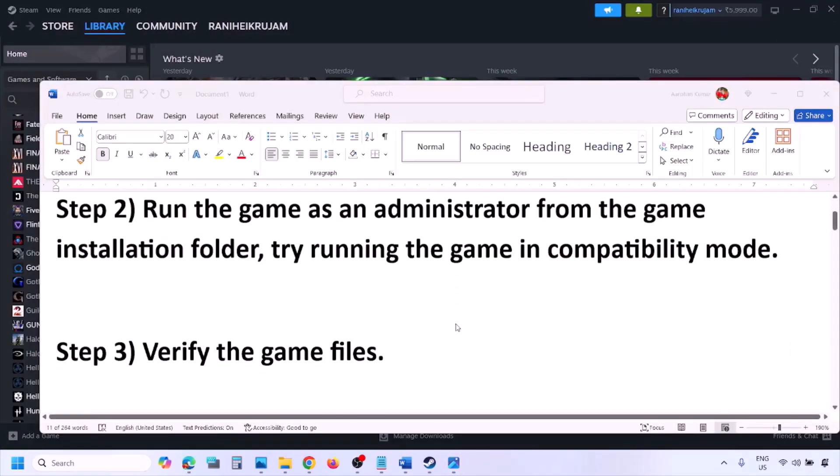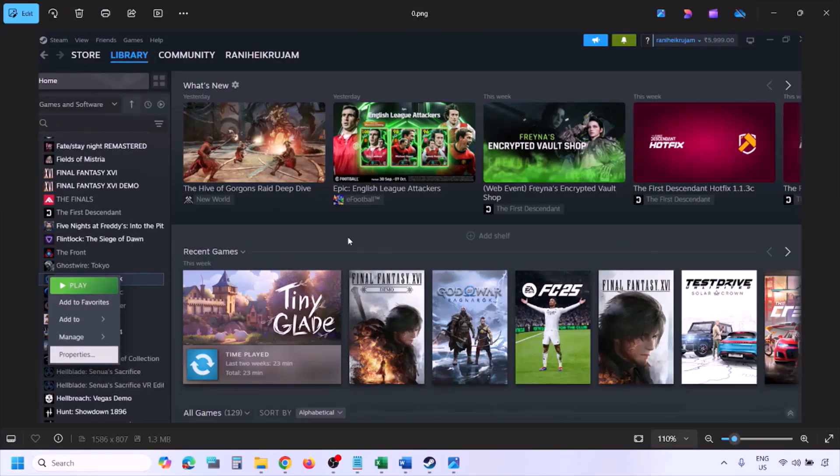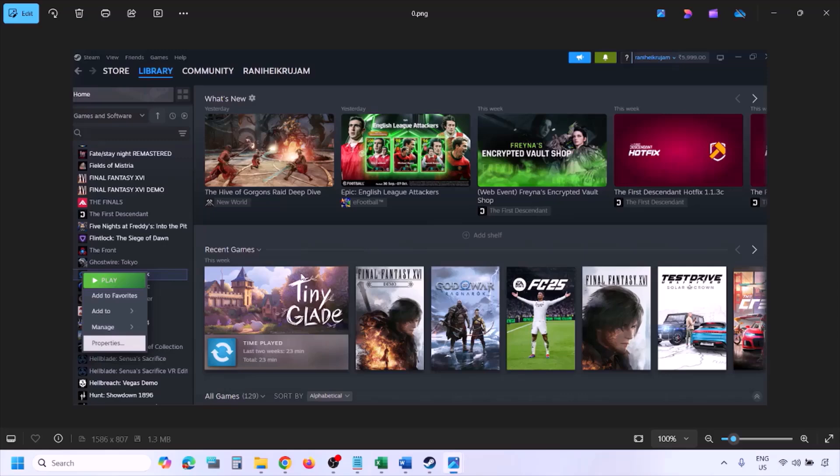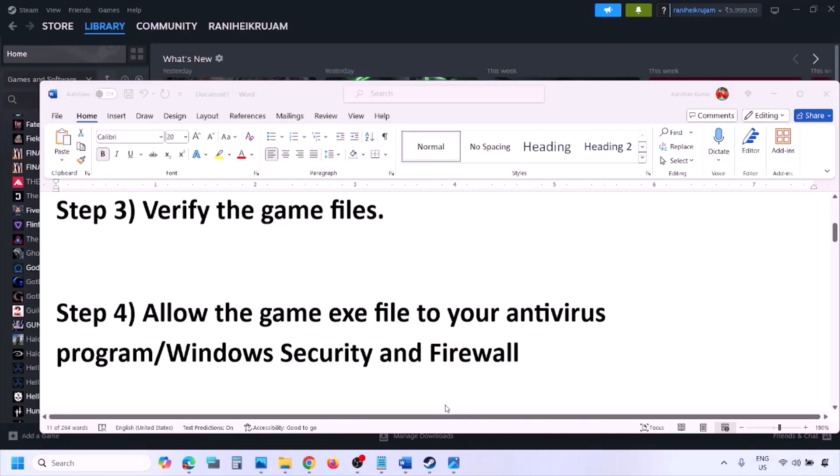The next step is to verify the game files. Go to Steam, click on Library, find the game in the list, right-click on the game, select Properties, then go to the Installed Files tab and click on Verify Integrity of Game Files. Once the verification is 100% complete, launch the game and check.